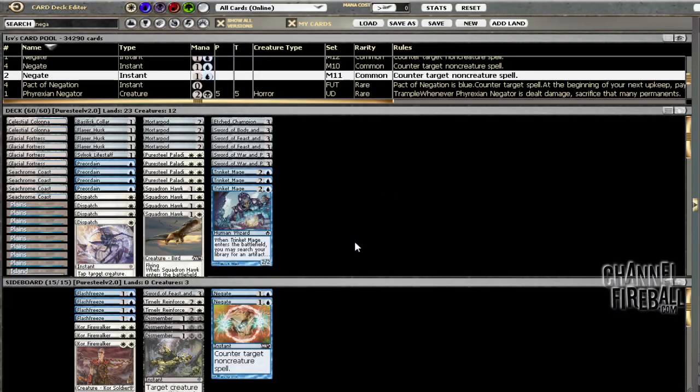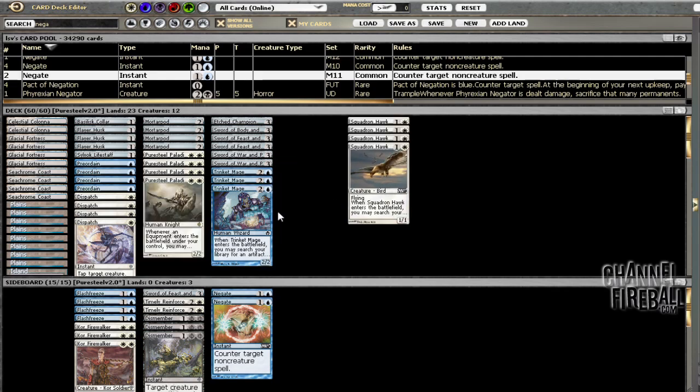Welcome back to another Running the Gauntlet, continuing with the Pure Steel theme here. As for last time, I decided to add four Squadron Hawks to the main deck, cutting two Core Firewalkers, an Etched Champion, and the Glint Hawk.